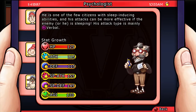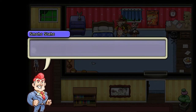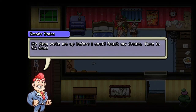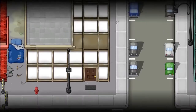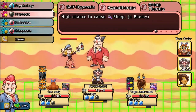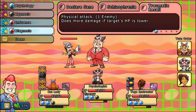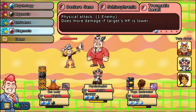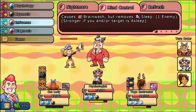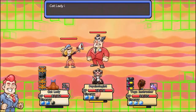This citizen is the Psychologist. He is one of the few citizens with sleep-inducing abilities, and his attacks can be more powerful if the enemy or he is asleep. His attack type is mainly verbal. His talent allows you to go into the dream world — this is one of the few fast travel points in the game, allowing you to travel from your home or other places to the campground or capital. Most of these are obsolete because of the pilot. In combat, you're going to want to use Self-Hypnosis to put yourself to sleep. The enemy being asleep isn't as important as the psychologist himself being asleep. That way you can use Influence to cause a Nightmare — that's an untyped damage attack that does a lot of physical damage. If you're not asleep and you want to gain damage, you can use Psychology to deal some serious damage.